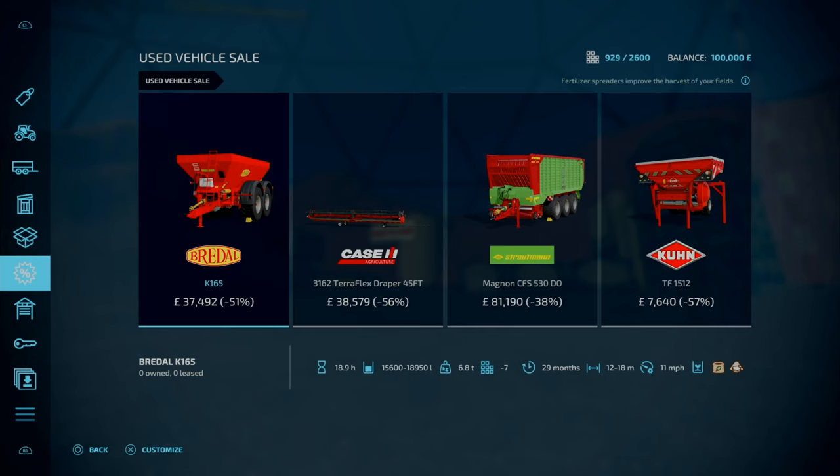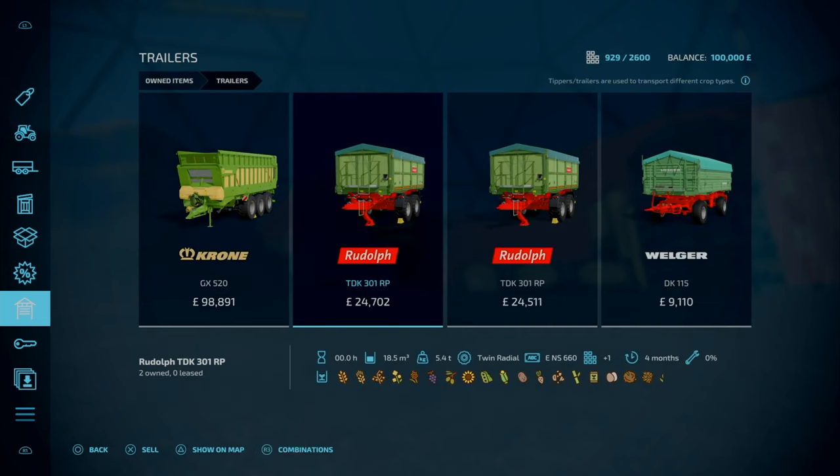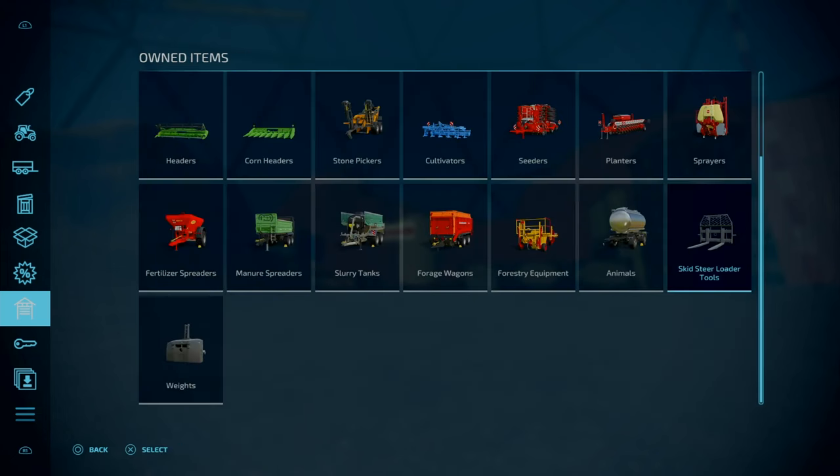You start off with a ton of equipment. You start off with every single bit of equipment you will ever need. Things like tractors — one small tractor, four medium tractors, a harvester, a cotton harvester, a scissor loader, a little Mahindra Retriever, a plethora of trailers, sprayers, planters, seeders, cultivator stone pickers, fertilizer, manure system, and yeah, there is a lot.